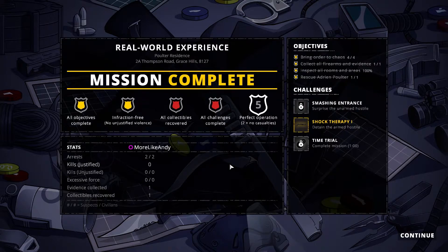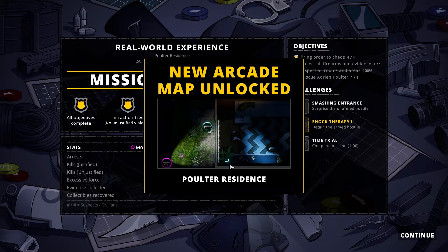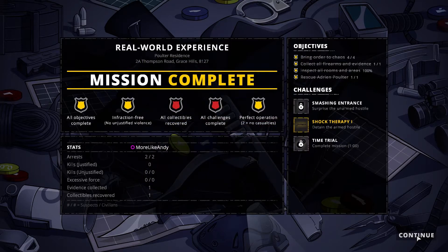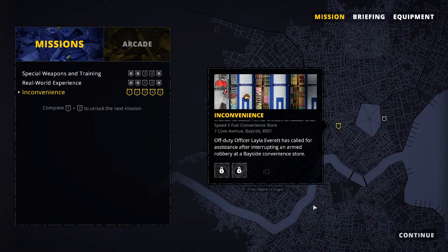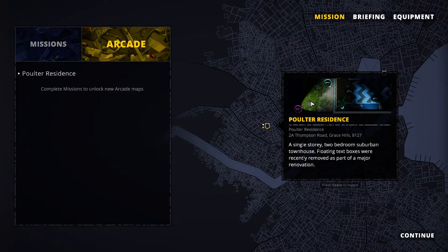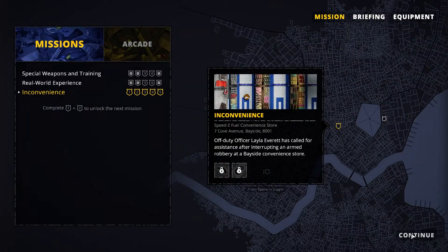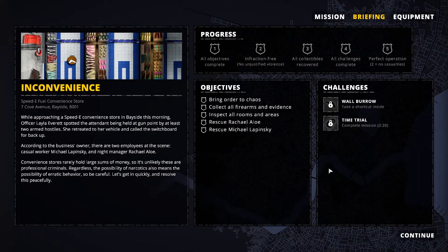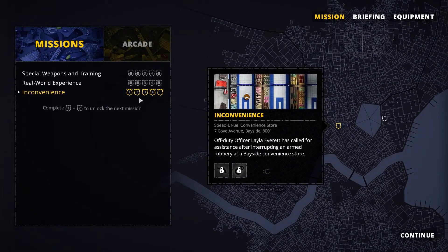All challenges complete now, no casualties. New arcade map unlocked. Is there an arcade mode? New mission unlocked: Inconvenience — oh, because it's a convenience store. We get the shotgun now. Arcade's like, finish as fast as you can with all the enemies in it? Let's play one more — we can't get a full understanding of a first impression without playing a little bit more. Missions, Inconvenience — let's do that.